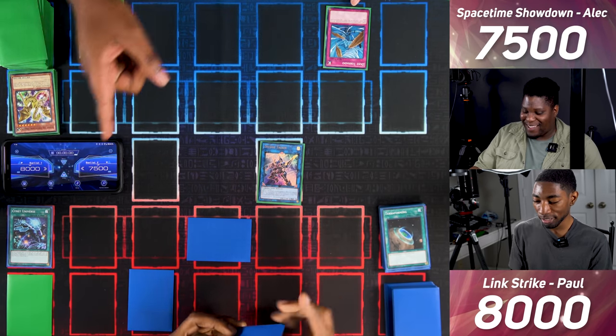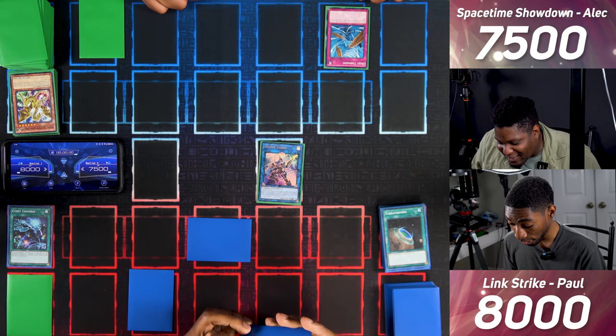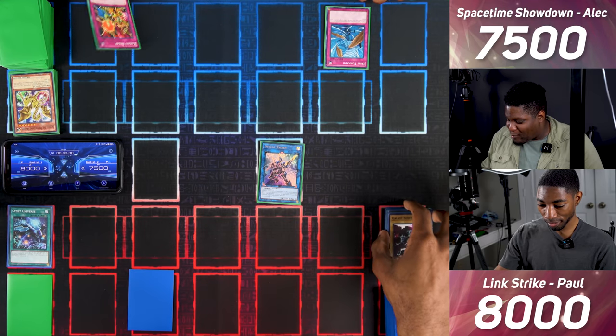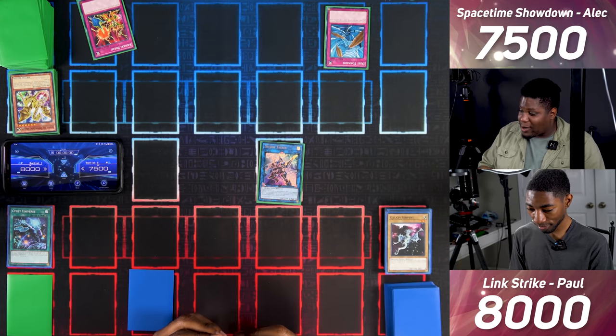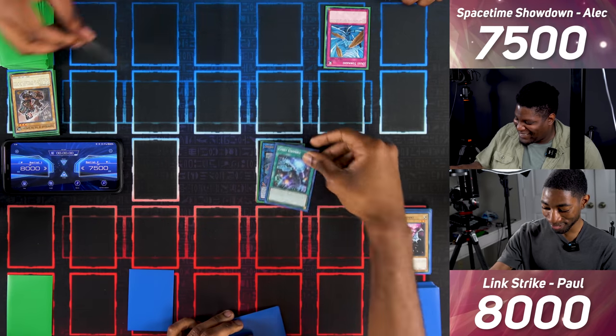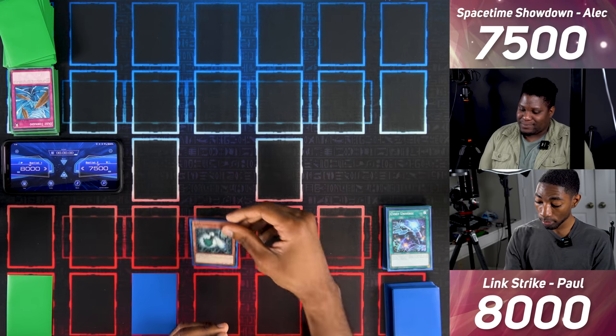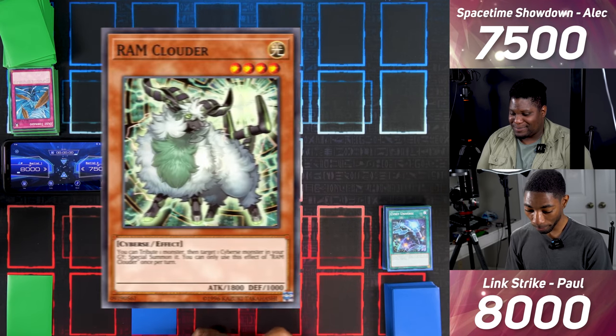Since you used an effect targeting a card I control, I use Decode Talker's effect — I Tribute a monster he points to and negate it. Then you activate Raigeki Break, discarding one card to destroy my Cyanate Universe. Its effect triggers, destroying Decode Talker as well. I Normal Summon Ram Clowder, enter battle, attack for 1800. You take it. Pass turn.